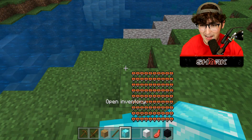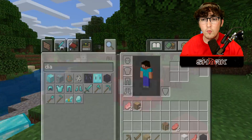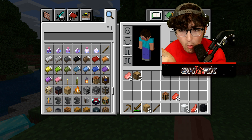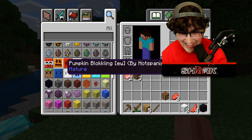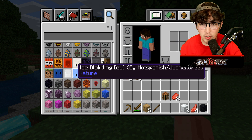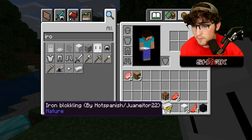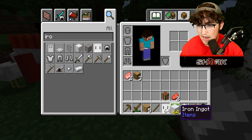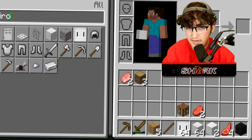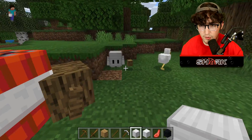Now he's at his full stage. So we have the diamond blockling, the TNT blockling, and the log blockling. I'll get one more because running around with four blocklings is going to be a little chaotic, but that's okay. I'm definitely going to get the iron blockling — the iron blockling actually helps you get materials when you're mining, which is super cool. I need to give him one block of iron and also an iron pickaxe.